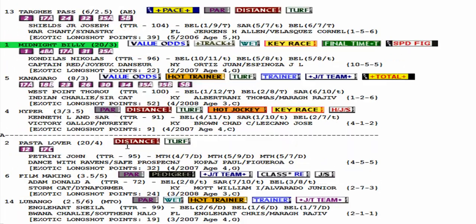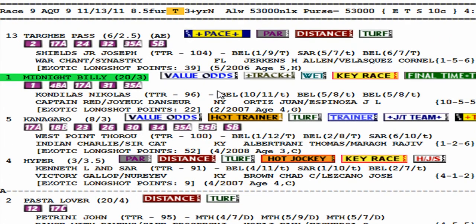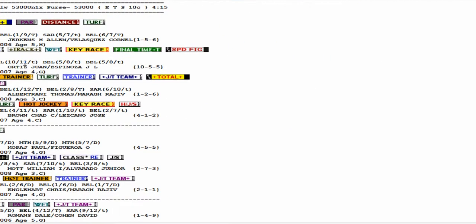Why did the betting public not bet this horse? Very simple — the betting public most of the time will look at what a horse did last time out and judge that as what to expect today. Seeing that he ran 10th in an 11-horse field, regardless of what type of race it was, this weighs heavily on the majority of the betting public's decision and they will base their choice mostly on that.